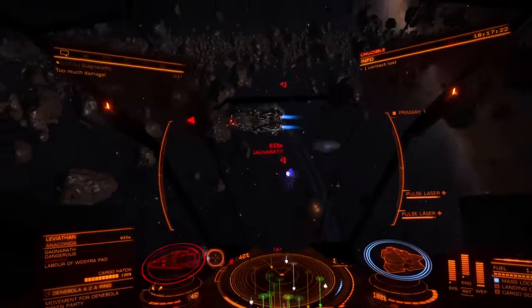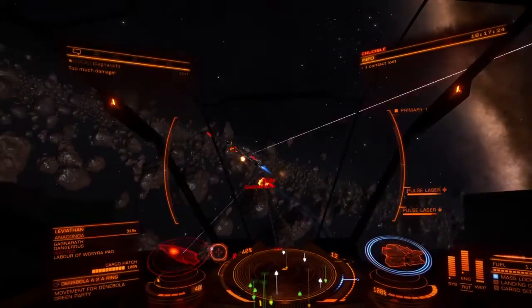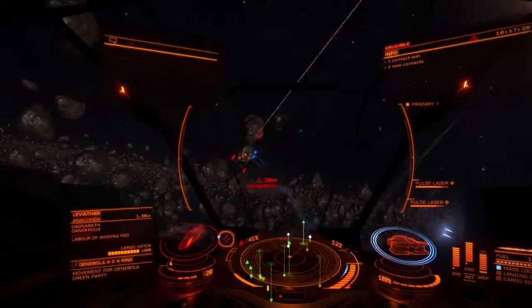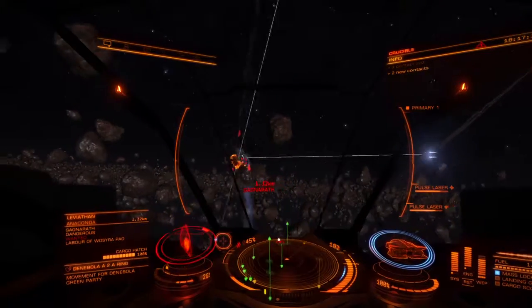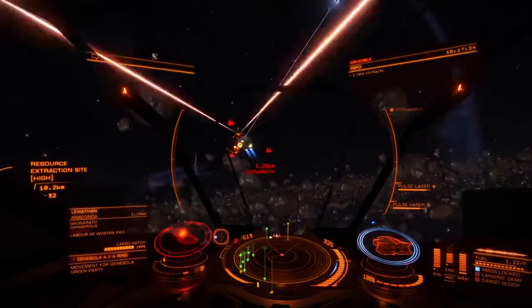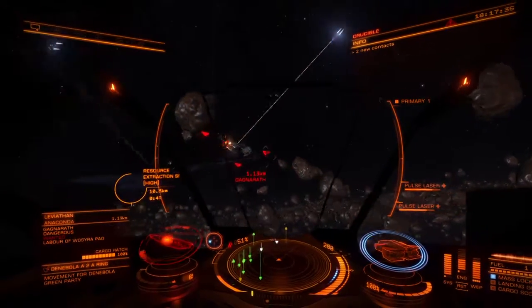I'm going to go ahead and target one of his subsystems, which is really good with gimballed weapons. I'm going to use my thrusters to move laterally really fast so I can circle around them and get away from the front of his ship.